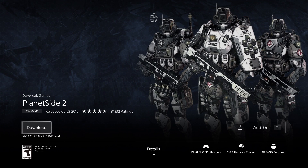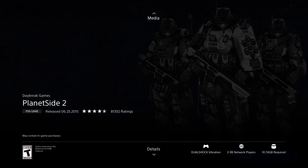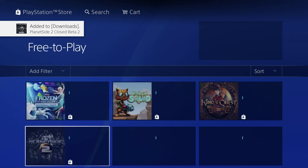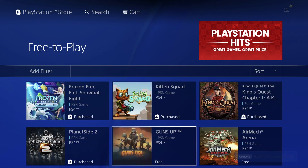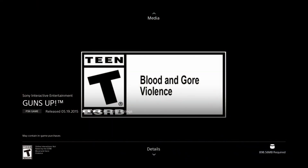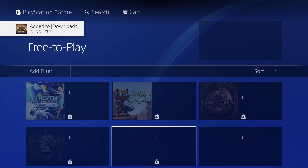We're looking at 10 gigs — significantly bigger — let's just download it. Once you press download and see that screen, you can go ahead and move to your next game. Then we've got Guns Up, let's click right there and download it. This is 898 megabytes, so it's almost a gig and shouldn't take too long to download.